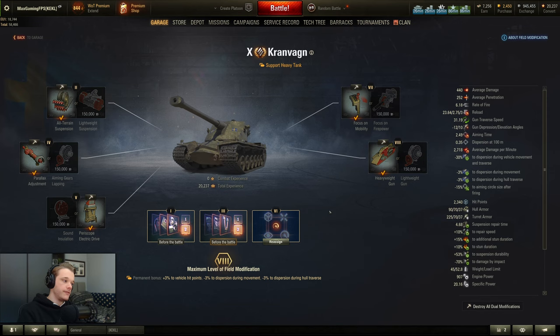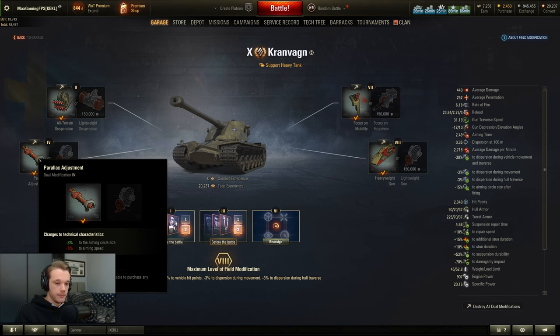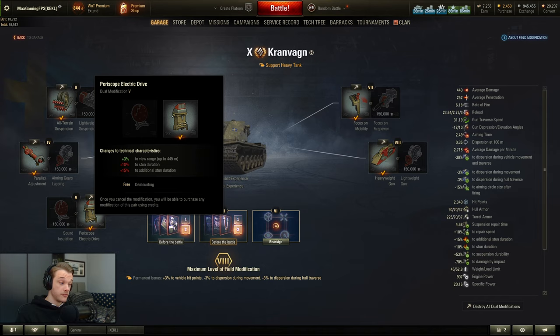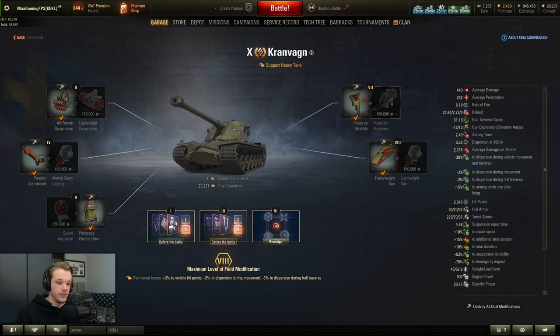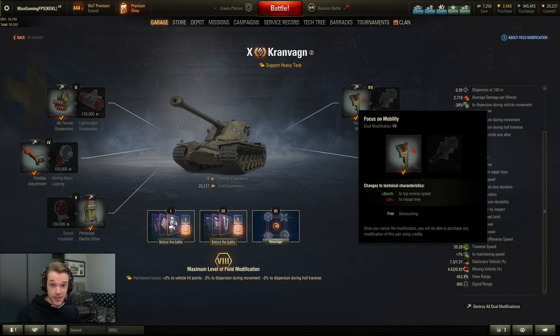For the field mods on this tank, as mentioned, go with the left-hand field mod even when using HP boost. For slot four, go for the left-hand mod because aiming — aim circle size — is always better than aim speed. Always prioritize aim circle size over aim time. For slot five, give yourself some more view range for free. Yes, it increases stun duration by 10%, but even if the stun is 20 seconds, that 10% is only two seconds, which you won't really notice. For slot seven, I like focus on mobility, though you could choose either.